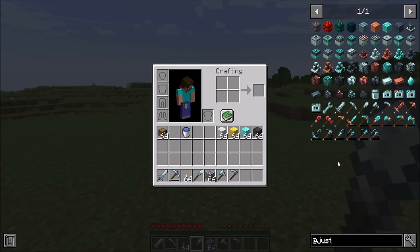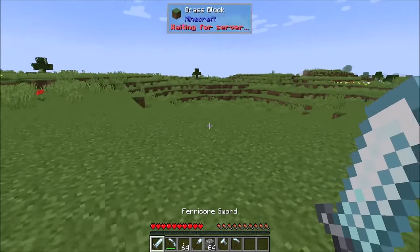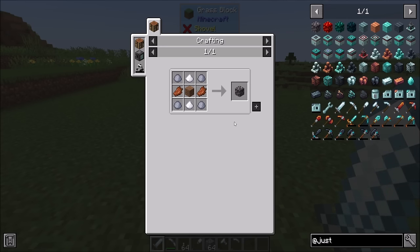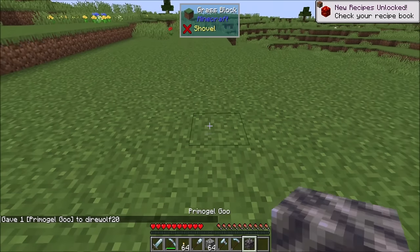The first thing to talk about in Just Dire Things is the resource mechanic — how do you get resources? Pretty much everything is going to be made from these goo blocks. There are four tiers: Primo Gel Goo, Blaze Bloom Goo, Void Shimmer Goo, and Shadow Pulse Goo. The concept is that the goo will consume other resources and then leave behind some waste products that wind up being used for crafting. The Primo Gel Goo is made very simply with some basic overworld materials — clay, rotten flesh, and dirt — and when you craft that, you get yourself the Primo Gel Goo. Let's go ahead and place that in the world.